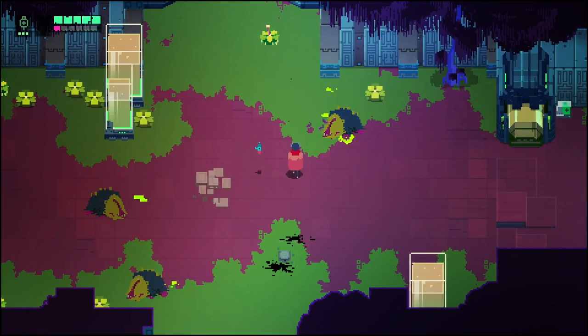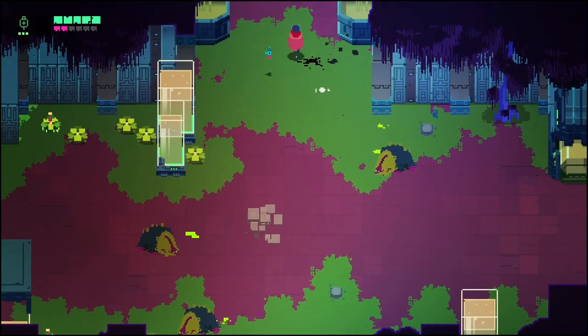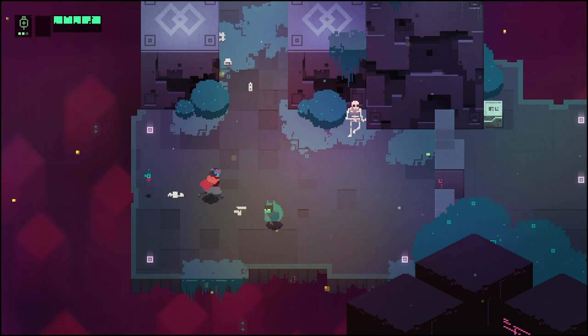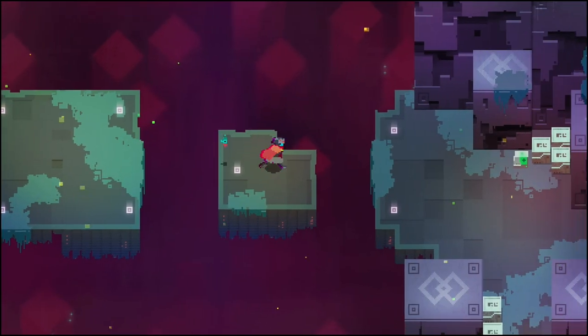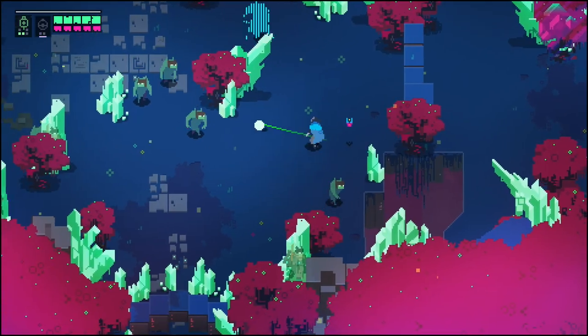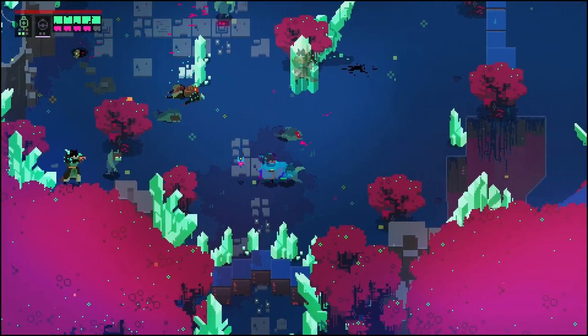For all intents and purposes, the titular Drifter in Hyper Light Drifter has four abilities, with only three available at the very start of the game. Those abilities are swing your sword, shoot your gun, and drift. The fourth tool in your utility belt is a grenade ability that you can purchase once you collect enough of the game's far-flung gearbit currency.